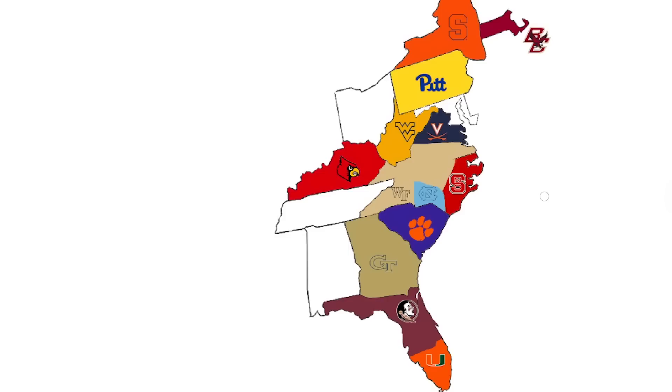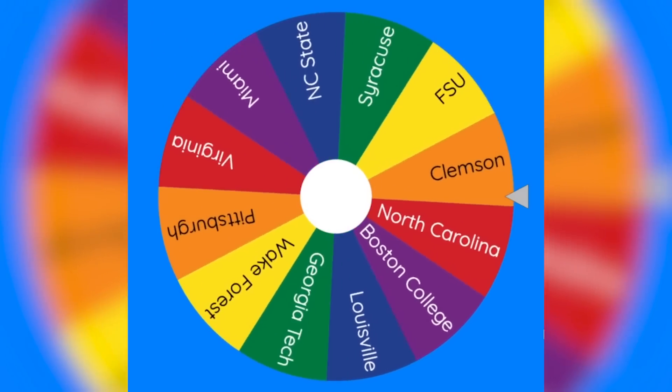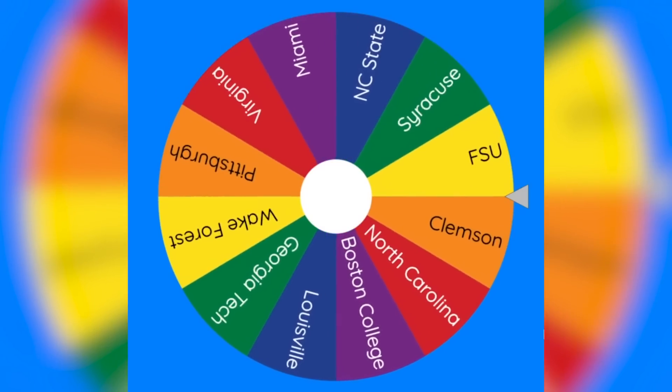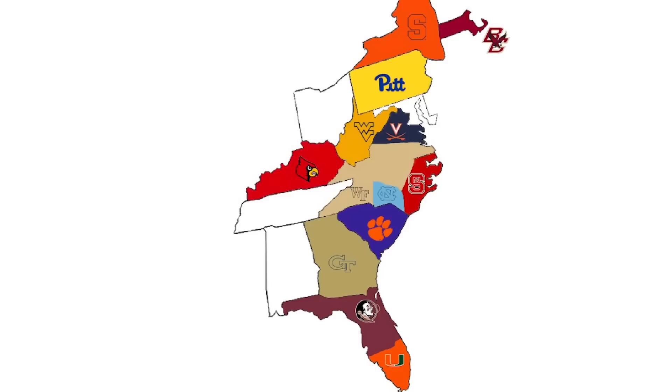Let's head on to the next matchup. Wake Forest is so far doing excellent in this tournament — they are definitely a contender at winning this all. It looks like FSU is next. Let's see which direction FSU will be attacking in, and it looks like they are going northeast. Therefore, FSU will be playing Georgia Tech.